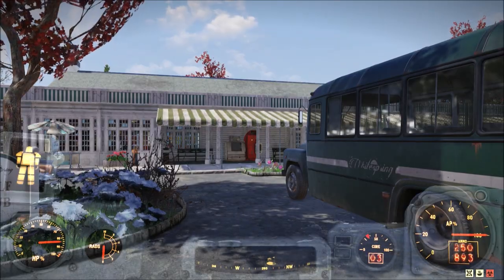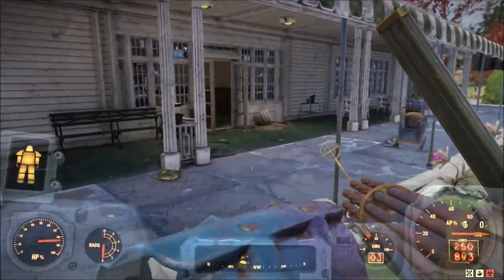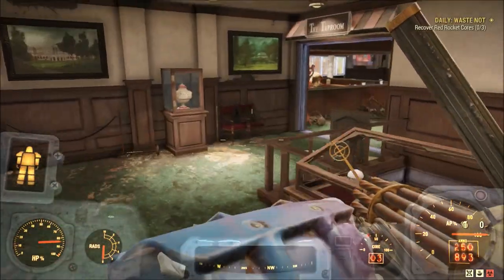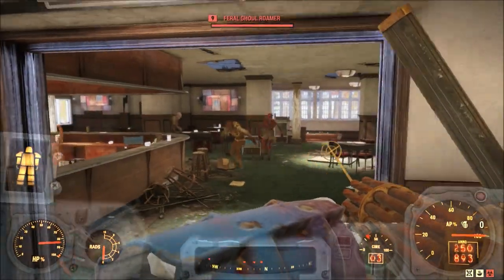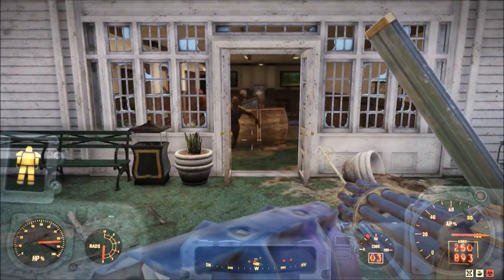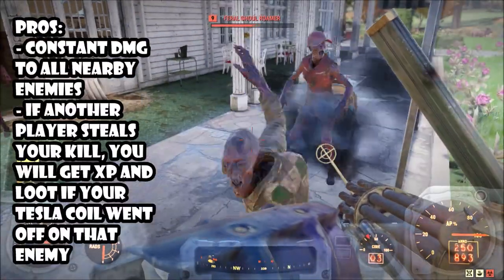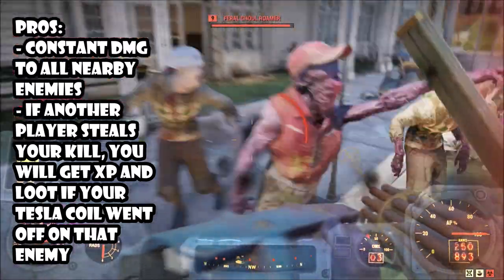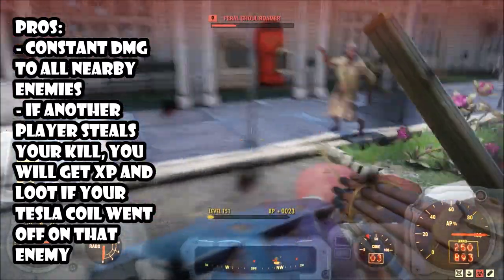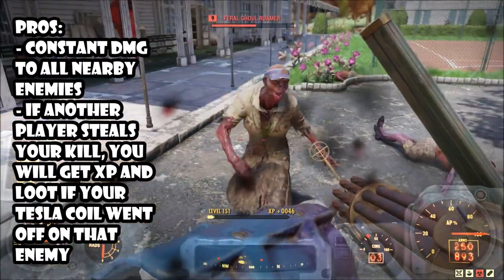We're going to test out the Tesla Coils at White Springs to show you how much damage they can do. There are some enemies — a little low level — but look how much damage they do. Normally when the enemy is a little higher level they don't do as much, but they do touch everyone, which is a good thing, so in case somebody else takes your kill you will still get the experience for it.